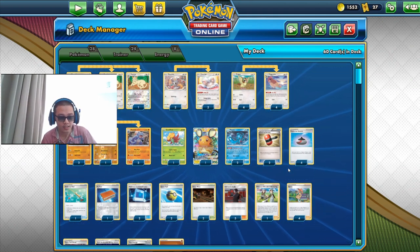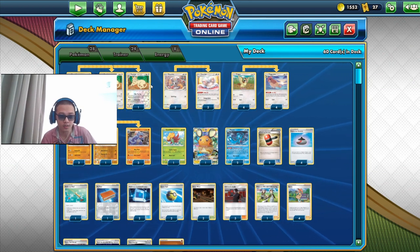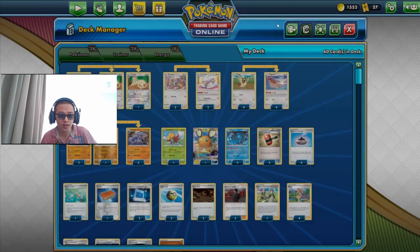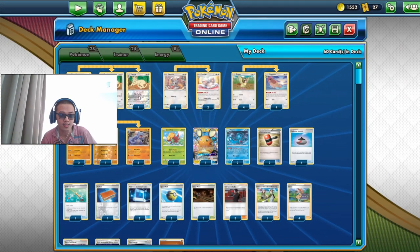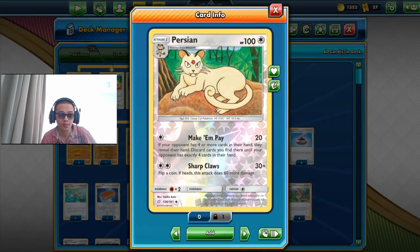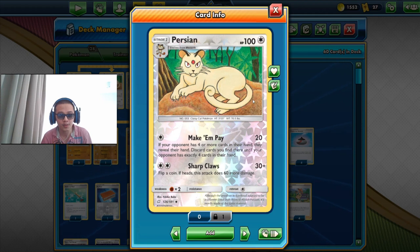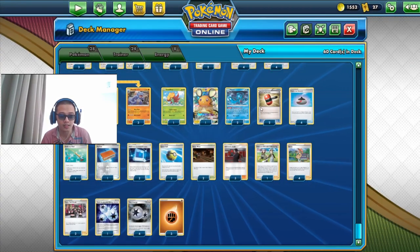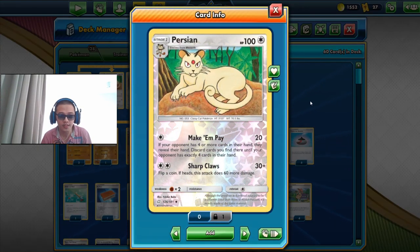Make Them Pay, Galarmine, Fion, Crushing Hammer, and Team Yell together form a very good obstructive strategy, forcing our opponent to keep drawing more cards and decking themselves out while finding the right cards to attach energy and do damage. Persian is our main target for them — we want to make Persian the main target and not Ride On. We want to play at least three Persians, using Make Them Pay at least three times, probably more if we can discard their energies and stall them with Galarmine.